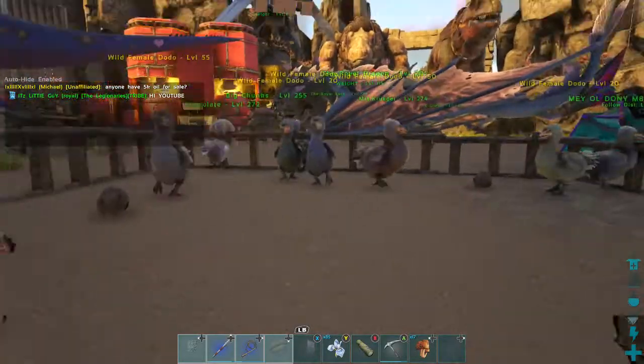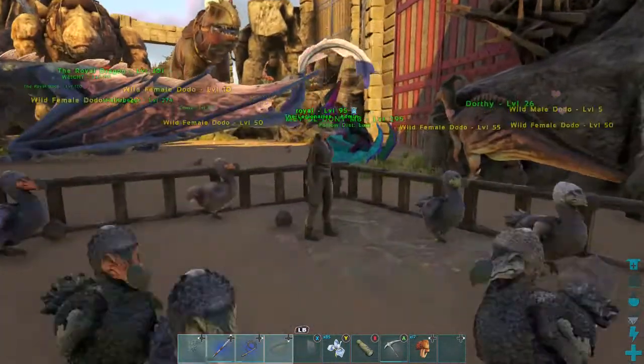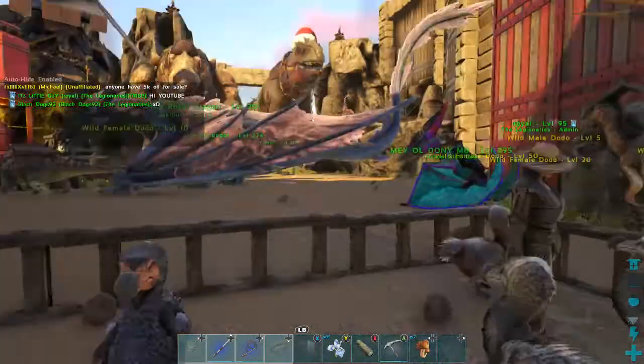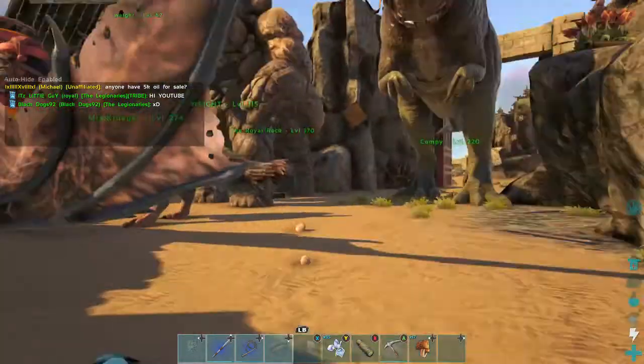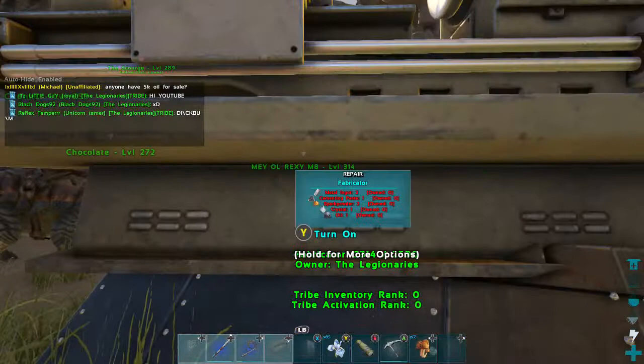Wild of course, and bring them into a small circle and just swim around in the dodos for a couple of minutes. Mitt has got around 5-7 eggs in the fabricator just by sitting in there for a couple of minutes.